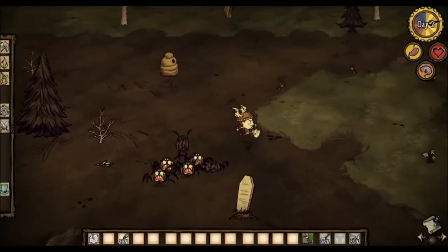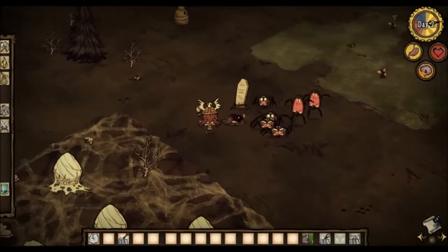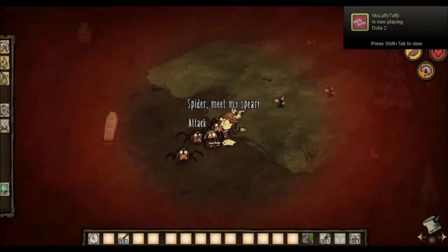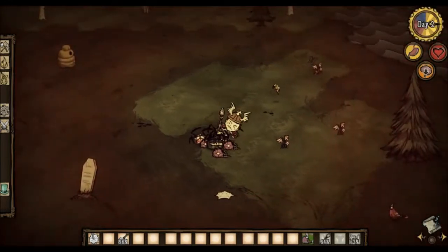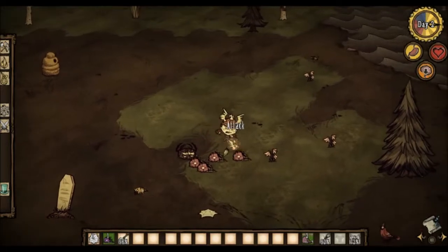Essentially what you're going to do now is you're going to have to defeat all of these spiders in order to fully unlock Weber, which is really pretty cool, honestly. So I'm going to go ahead and do my best to kill all of these guys. It's fairly easy with Brick Frit, I'm not going to lie. Shouldn't have too much of a problem, and Weber should be unlocked after that.